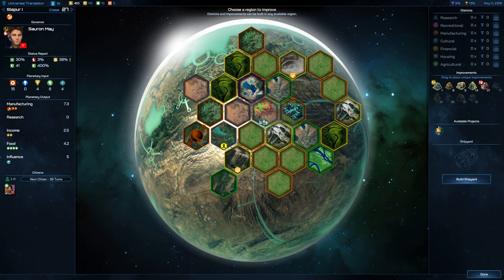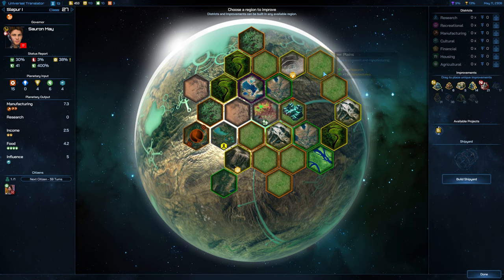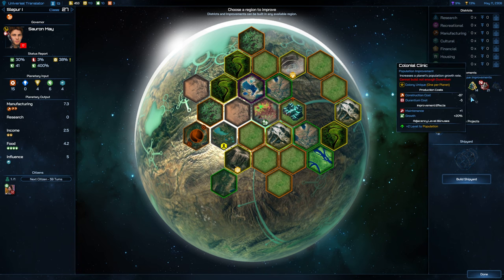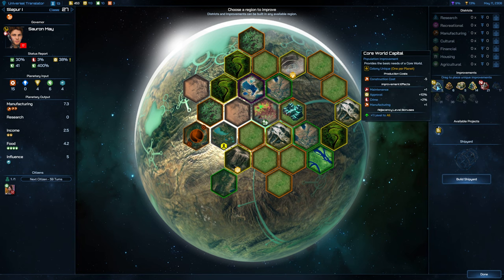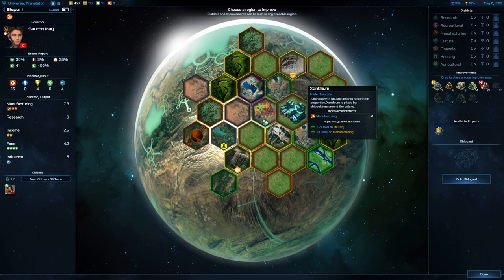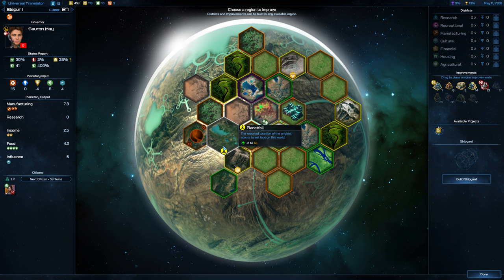This gives an adjacency bonus of level 1 to everything. The taxes are too high and our population capacity is unprotected, so I think we need to get a city up. We probably want to get this Core World thing up straight away — let's put it on Planetfall. That just gives you a plus one to all. Let's not build a shipyard yet.